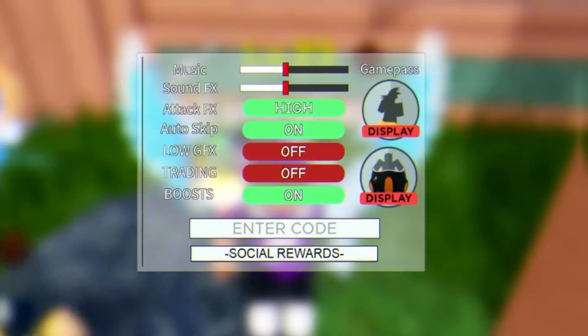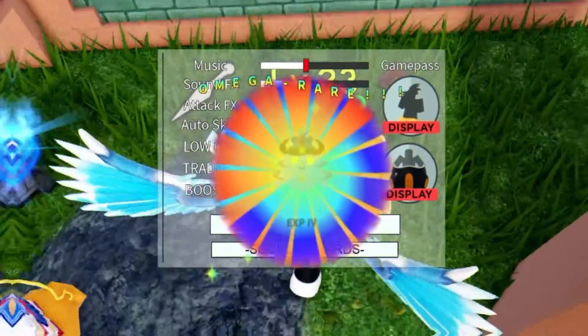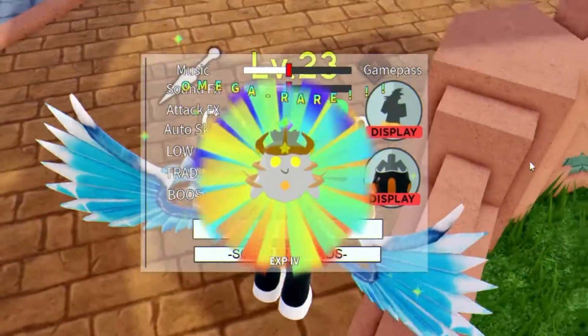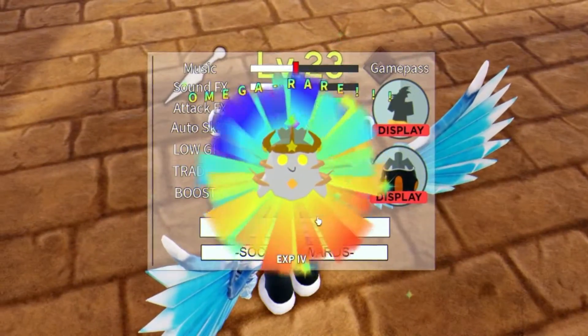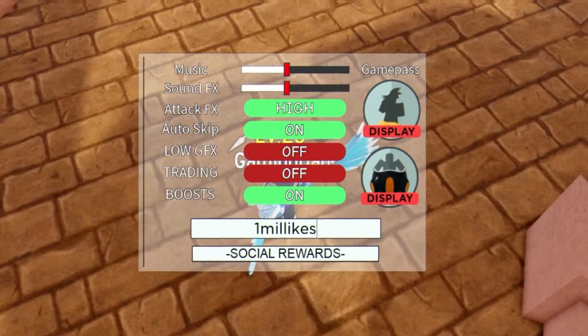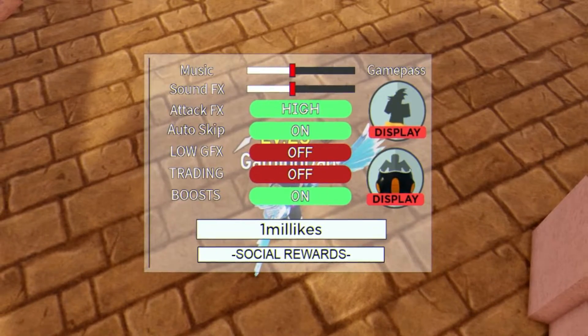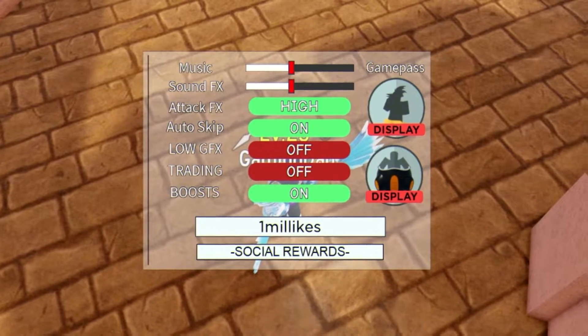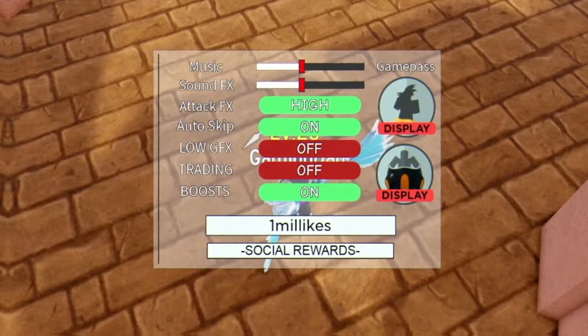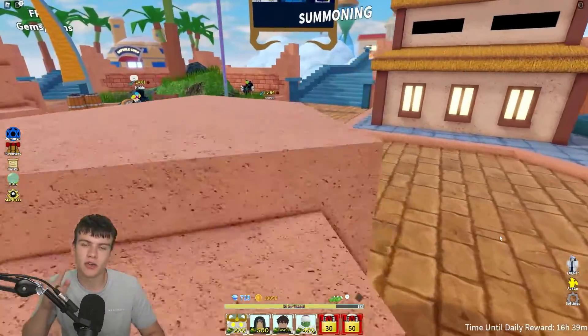The first code today is '1milLikes'. I've just redeemed that in the code menu — that's actually a pretty powerful code. So '1milLikes' gives you an EXP boost x4 and also 650 gems, which is quite nice. Keep in mind I've got more new working codes later on in today's video.